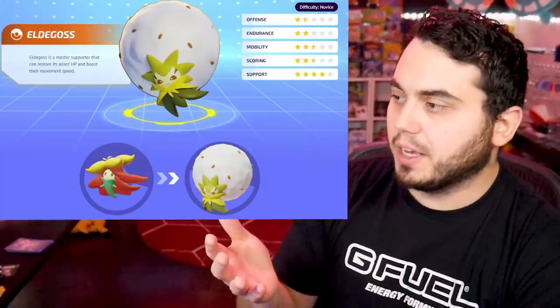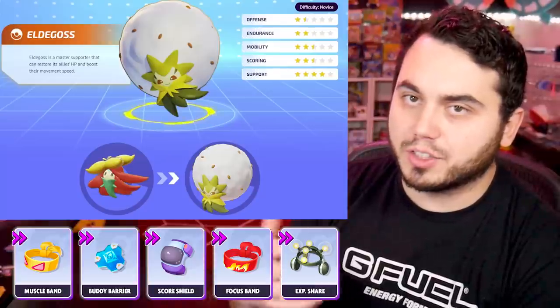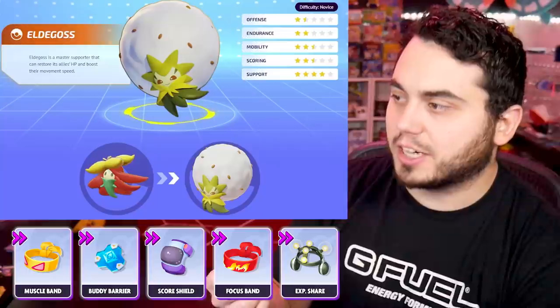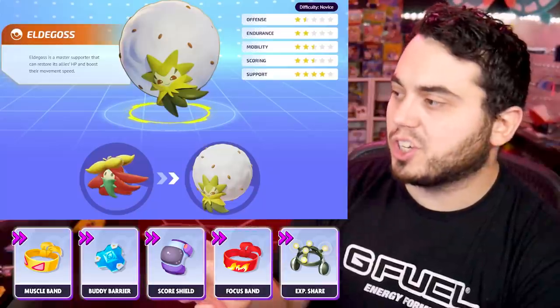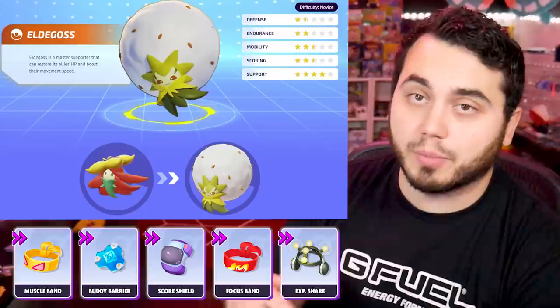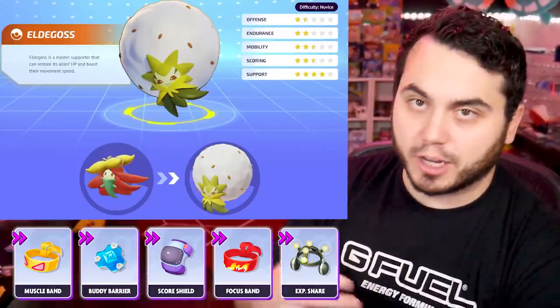Eldegoss actually runs Muscle Band a lot. There's a long cooldown between its spells, so you use a lot of basic attacks and you can actually get that attack speed up quite a bit with Muscle Band. Focus Band, very good obviously for longevity. Buddy Barrier, almost essential when helping your team. A lot of Eldegoss run XP Share — I think there's a lot of value to running XP Share on it, but much like Blissey, it depends on whether you're a coordinated team.